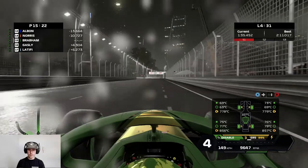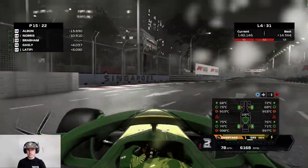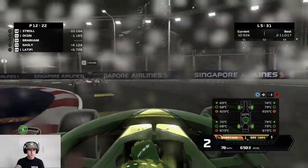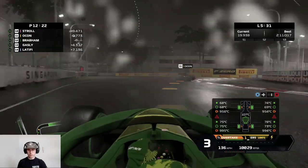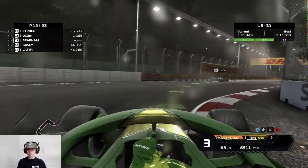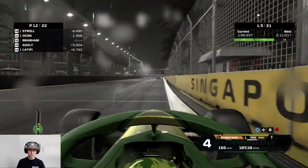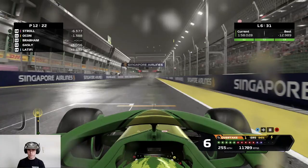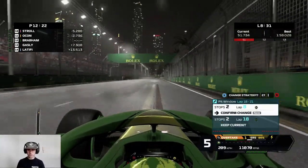Gasly is four seconds behind — I'll be interested to see what that gap looks like in a couple of laps. Out right behind Ocon and the car does feel better. Gasly is 4.4 seconds back, and we're gapping him further, which is good. So maybe the setup wasn't bad — it was just the tyre. For whatever reason they were able to get more out of the wet tyre than I was in that initial phase. Might have been tyre pressures. At least we're in a slightly better spot now. I'm glad I forced my way into that pit stop.